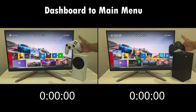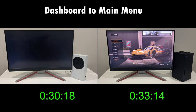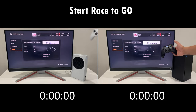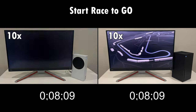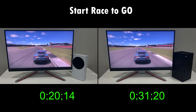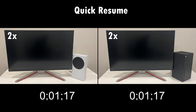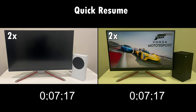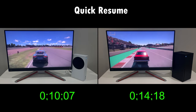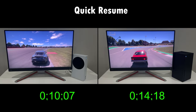Loading times are also different, and some of you might be surprised by the results. Going from dashboard to the main menu took 30 seconds on the Series S and 33 seconds on the X. Starting a race and actually getting behind the wheel is faster on the Series S as well, taking 20 seconds versus 31 seconds on the Series X. Quick resume took 10 seconds on Series S versus 14 seconds on Series X. So Series S beats out the X in all three loading tests.